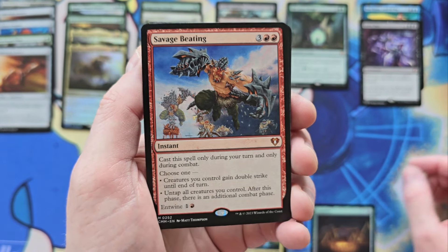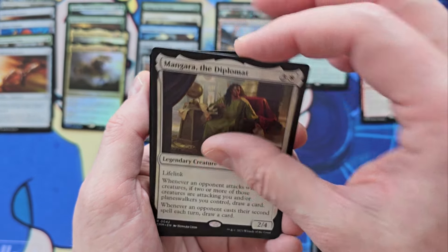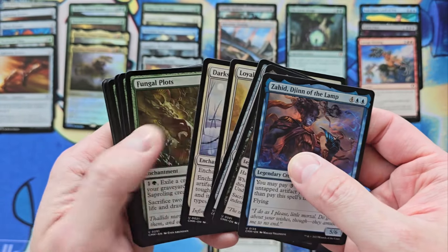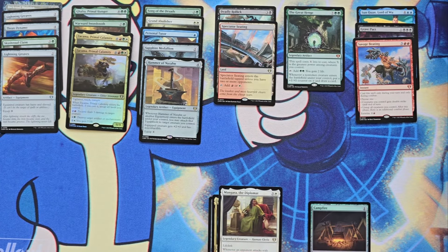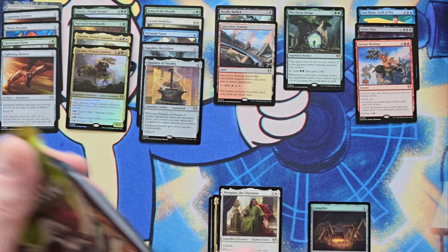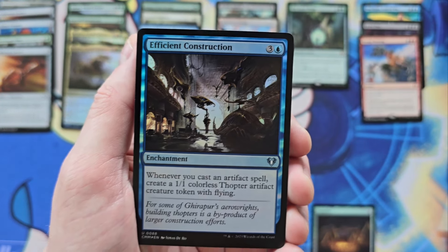Savage Beating — that is a womp womp. Mangara. It happens. Savage Beating — for a while there went up to like a $50 card, and I'm sure Wizards was like, throw it in there, it's $50!